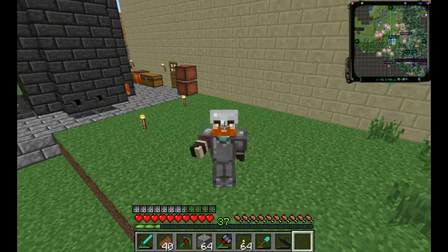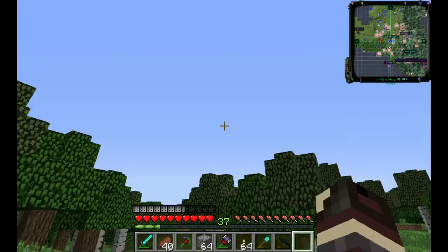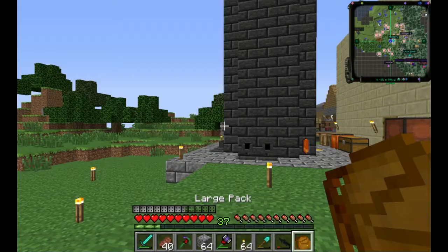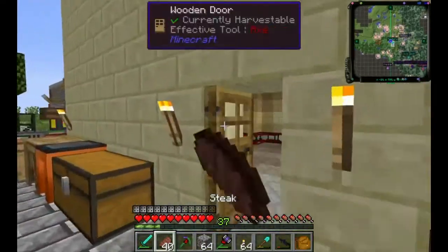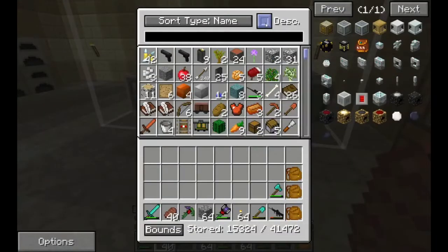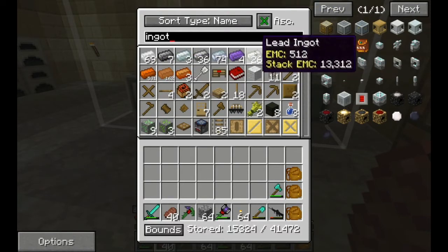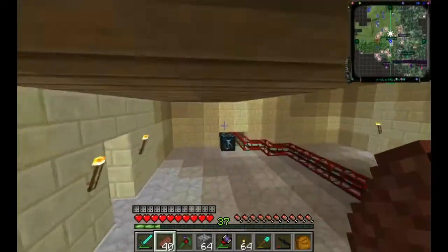Hello everyone, welcome back to another episode of my tech pack. Today we're going to go find some bronze to make some stuff. Before that, I've been doing off-camera mining - I know that's kind of cliche - but I did some off-camera mining and didn't get that much more than we had before, but we have more copper and more iron, and I've started duplicating gold because it turns out we need that more.